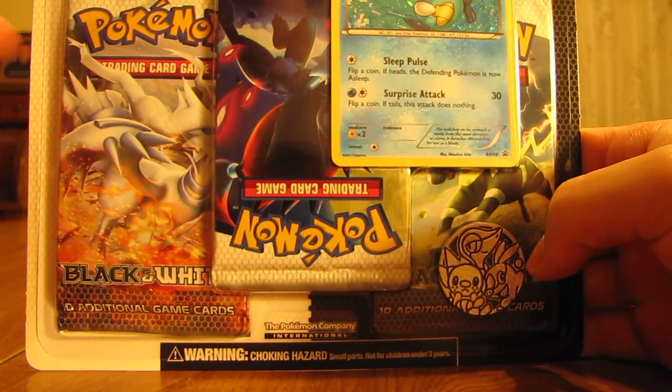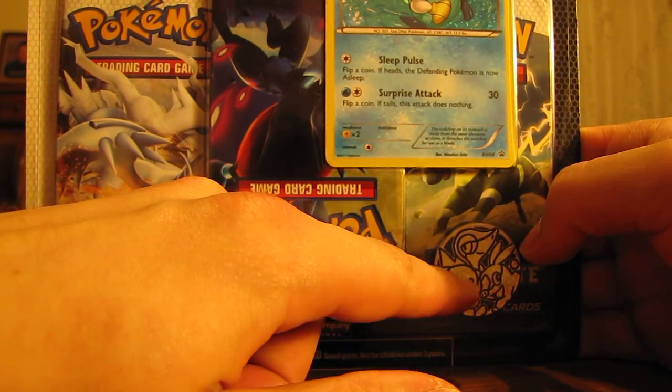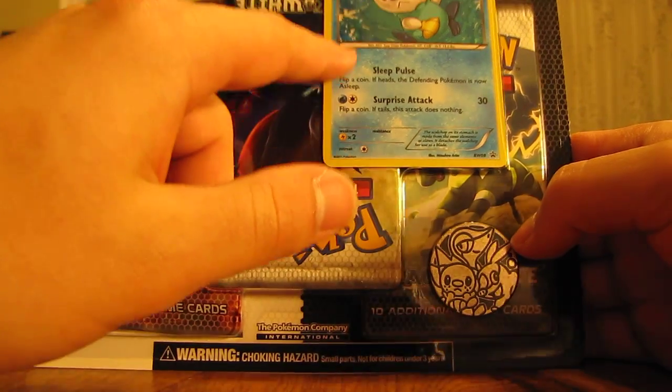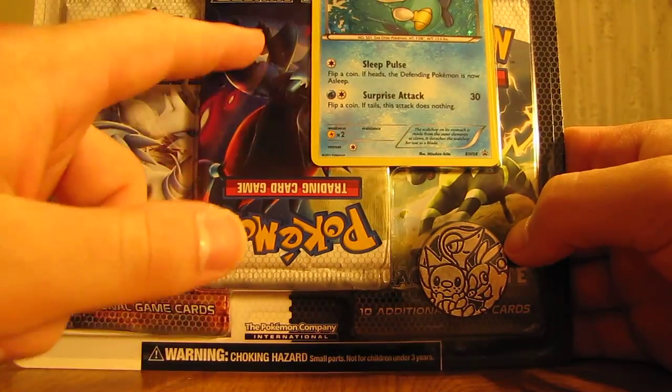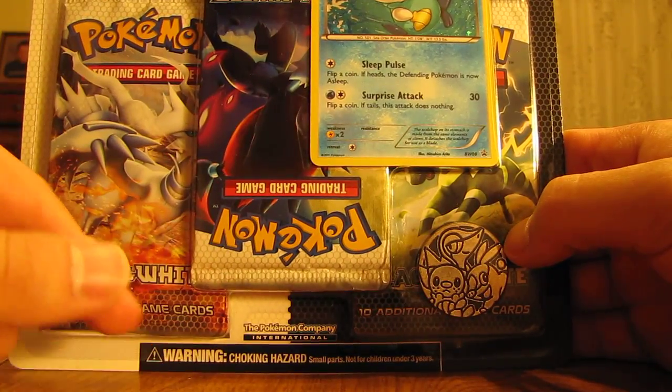In the blister pack, you get three black and white booster packs, one coin with all three starters, and the Oshawott promo card. I actually took this one off the rack because it had this black and white pack upside down, so I'm hoping for something rare in there, like two ultra-rare cards or something.